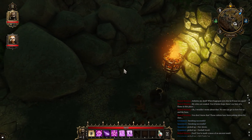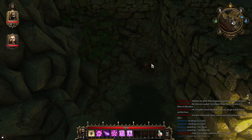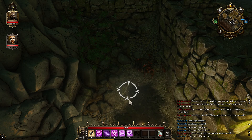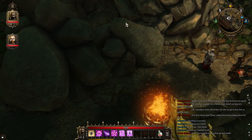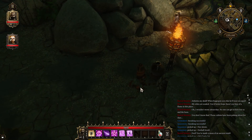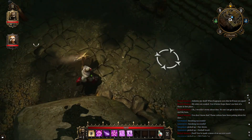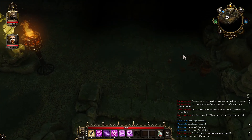What's over here? Oh, it's a broken vase — I thought that was something. If it's broken, I guess it doesn't contain anything. Let us continue, up these stairs.